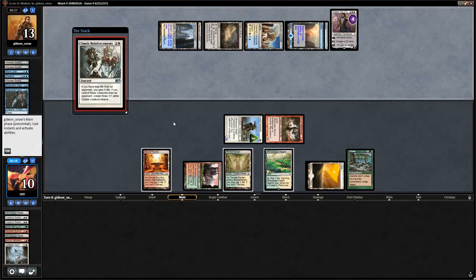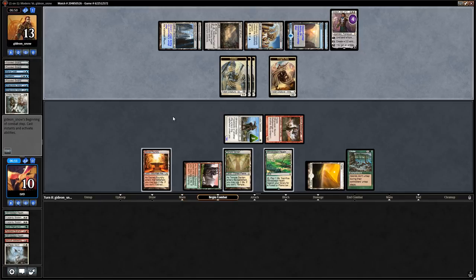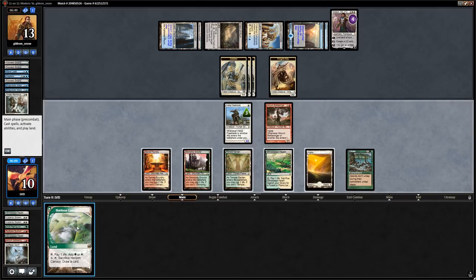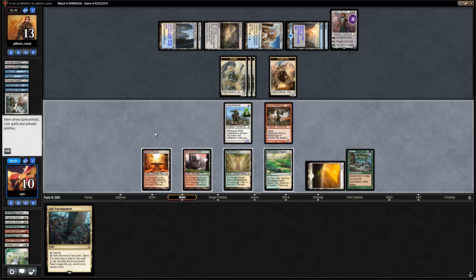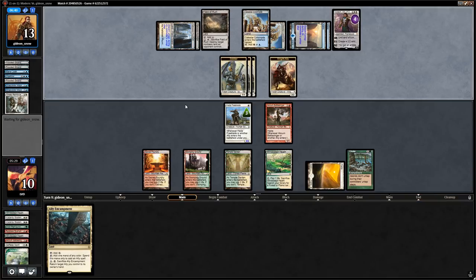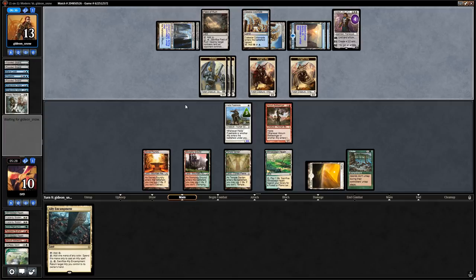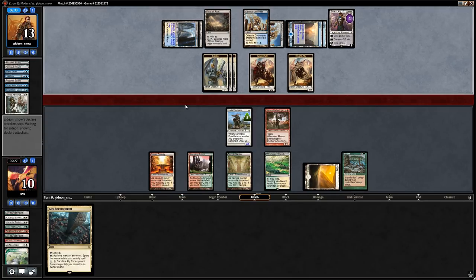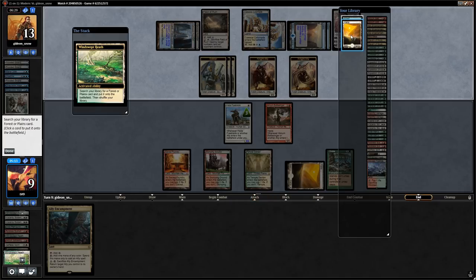Opponent uses their last island through Choke to cast Timely Reinforcements — three tokens, six life. That explains their blocking choice. We wish we still had Selfless Spirit to fly over those tokens. We cycle Horizon Canopy. Ally Encampment doesn't do enough here — we say go and need Collected Company as soon as possible.